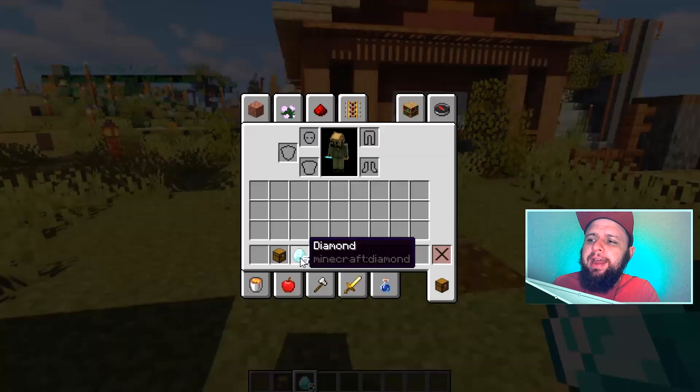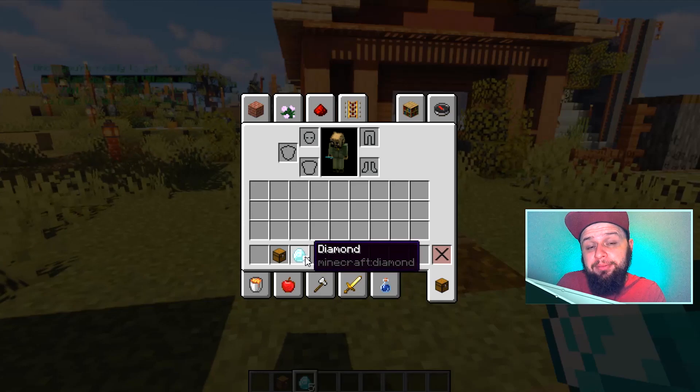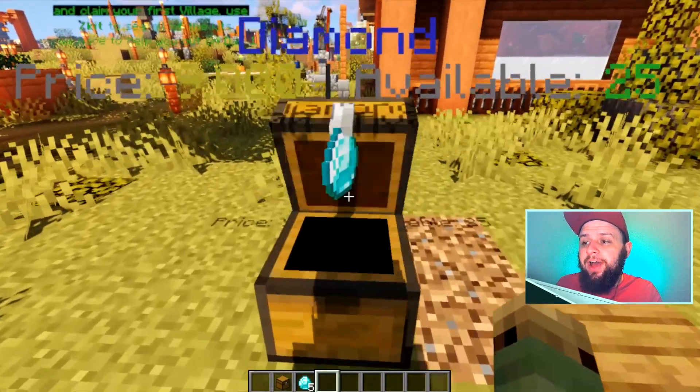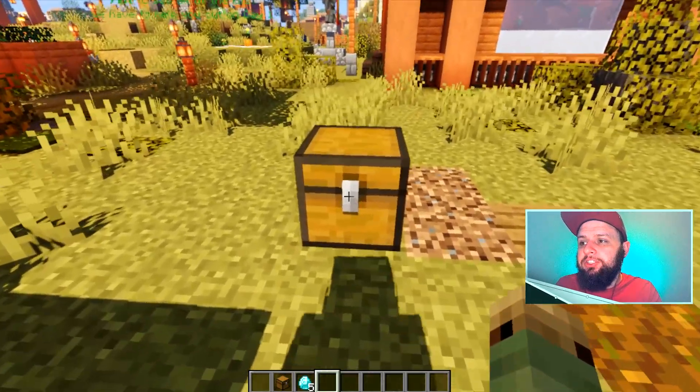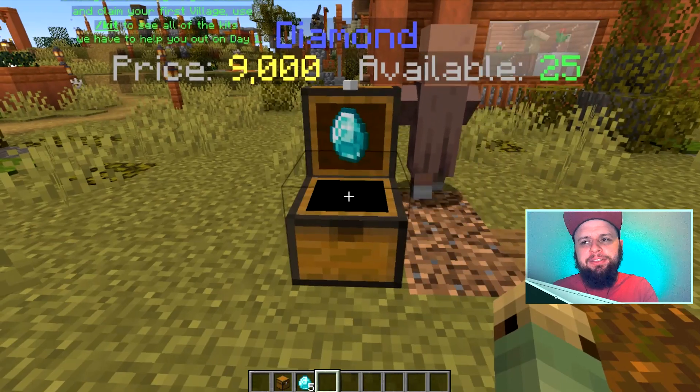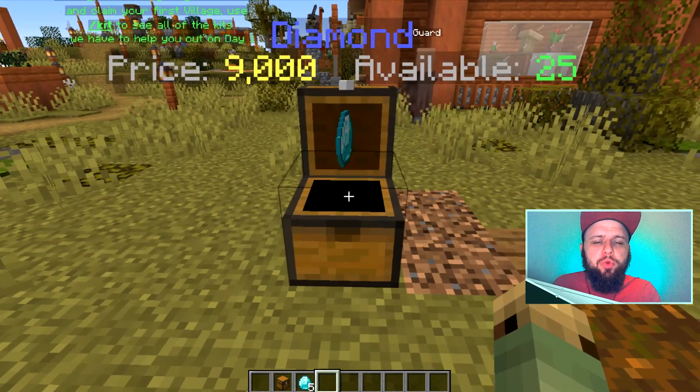Notice that I now only have five diamonds remaining in my inventory — that's because the other 25 are inside this chest. You can see there: diamond price $9,000, available 25.